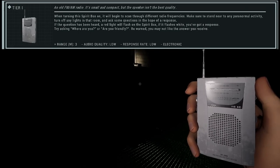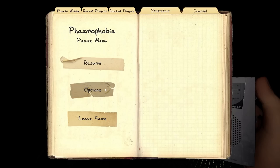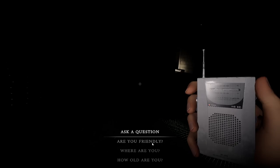To use the spirit box, right click to turn it on. I'm using the text feature - if you want to enable that, go to game settings, voice recognition, and text. It's easier for things like the ouija board where it doesn't always recognize what you're saying. If you're not using text, right click to turn on then use V to talk to the box.